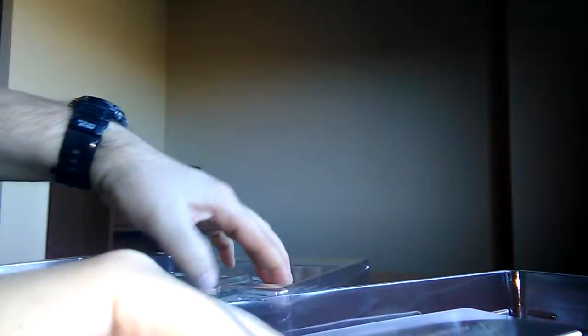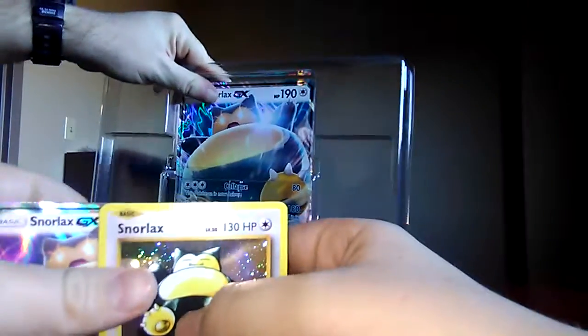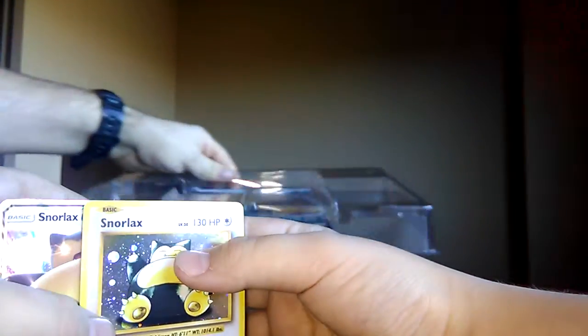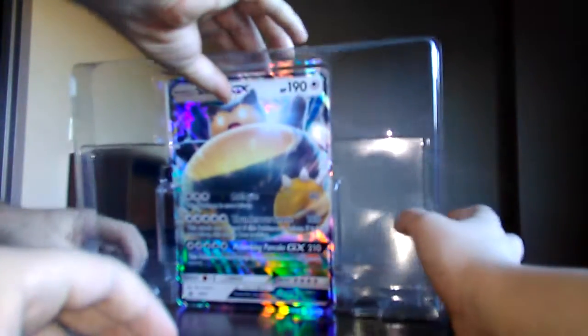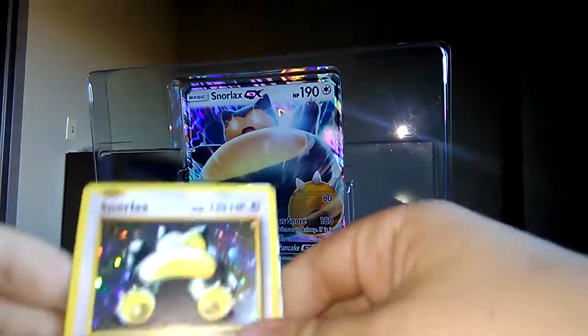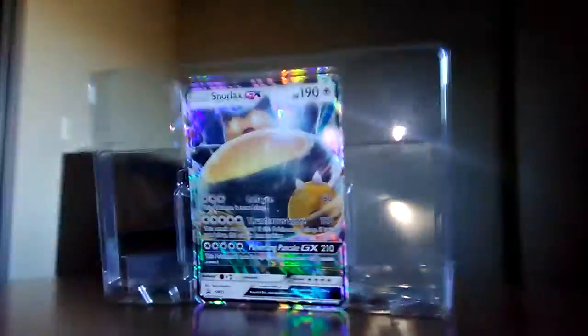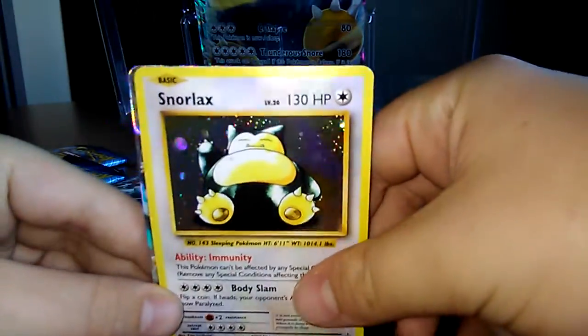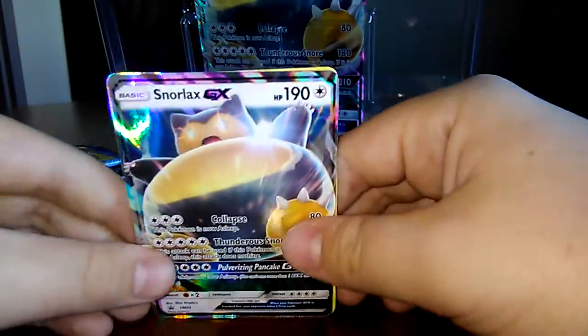Oh, there's the code — that's what I was looking for. It's behind door number four. Do you want to take the big card out? You can just stand it up like this — I was trying to stand it up but it doesn't want to work. Hopefully it doesn't collapse.